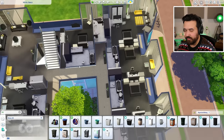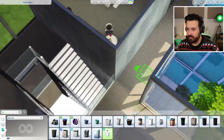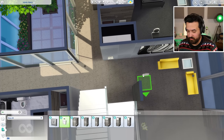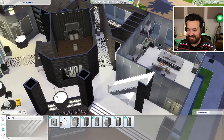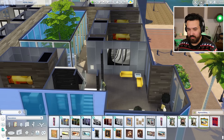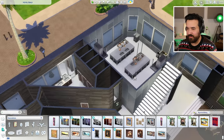That means in theory we just have these two suites left. I should probably add a garbage chute — somewhere that makes logical sense, like on this wall on each level. There we go, a trash chute on each level so you don't have to walk all the way downstairs. I also think each level should have different artwork rather than copying the exact same one, so each level has its own distinct art piece.